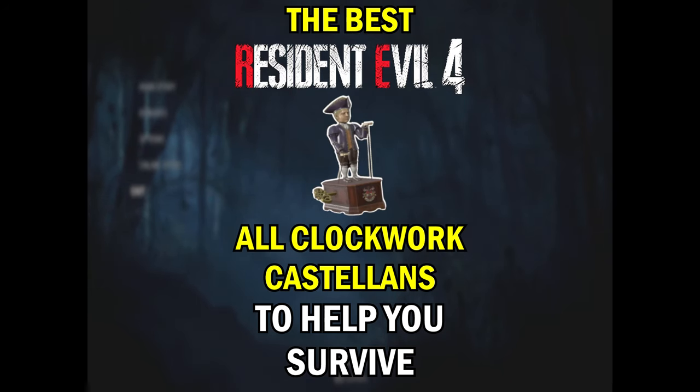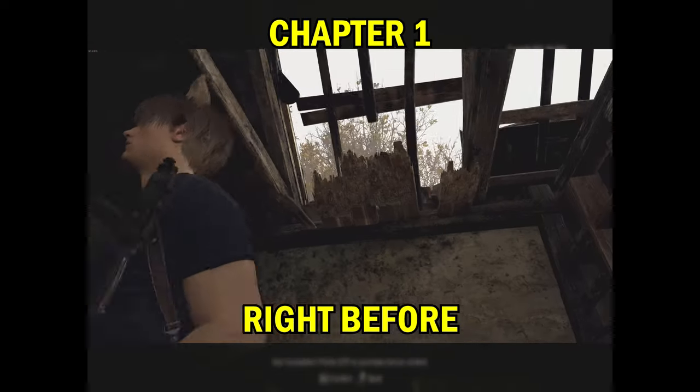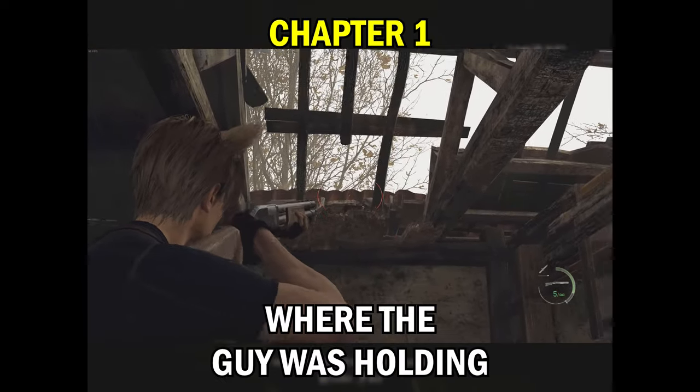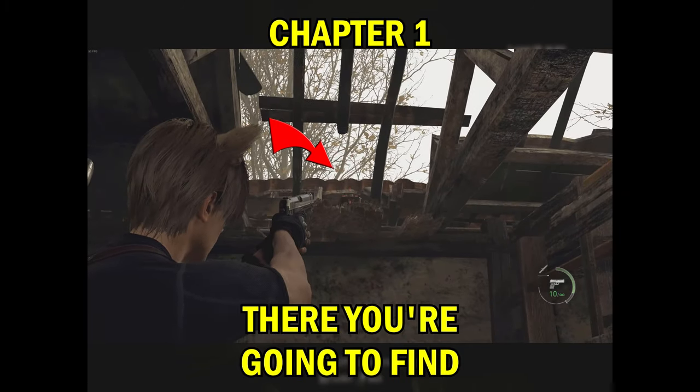The best Resident Evil 4 tips to help you survive. The first one is in chapter 1 by the lake house, right before you go in to find Louis in the bag. You're gonna go where the guy was holding the dynamite, then look around and look up and listen for it — there you're gonna find your first one.